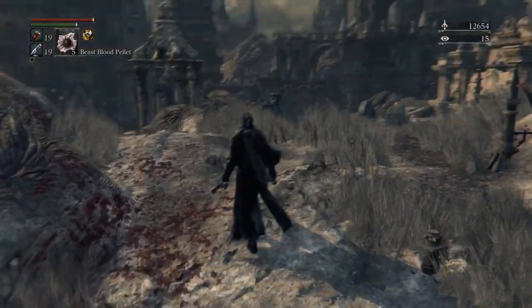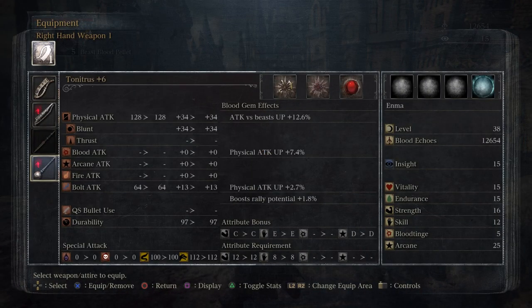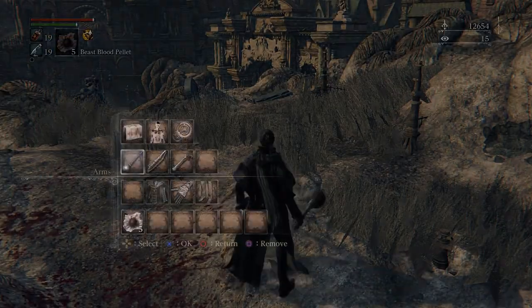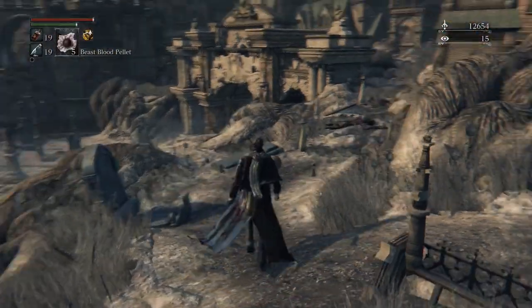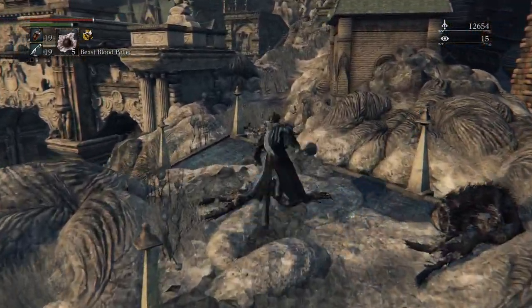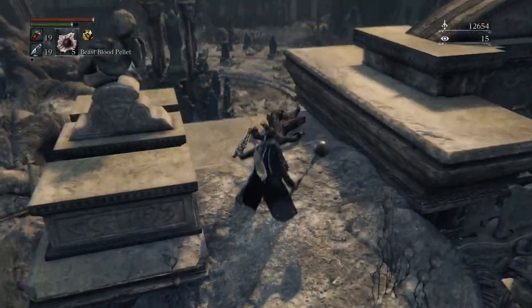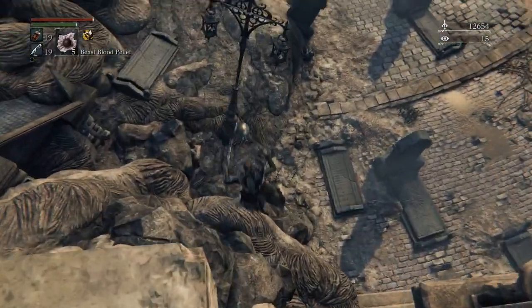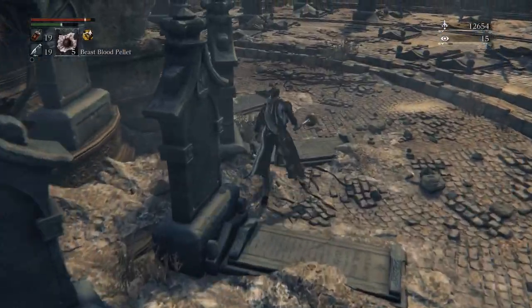You can get some blood gems from these guys if you want. The blood gems I have right now — the first and third ones are the ones you can get for free, and the middle one was from a beast that the hunter killed. Right here there's gonna be a dog, and I grabbed this item which is also a twin bloodstone shard.